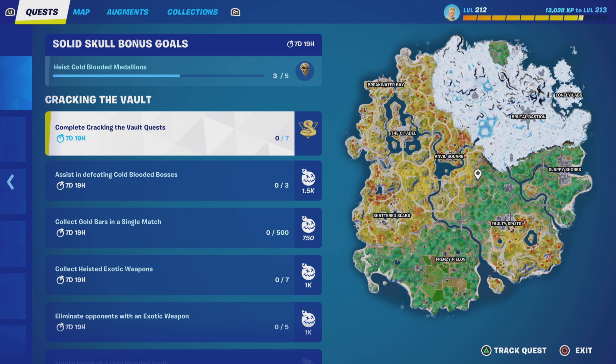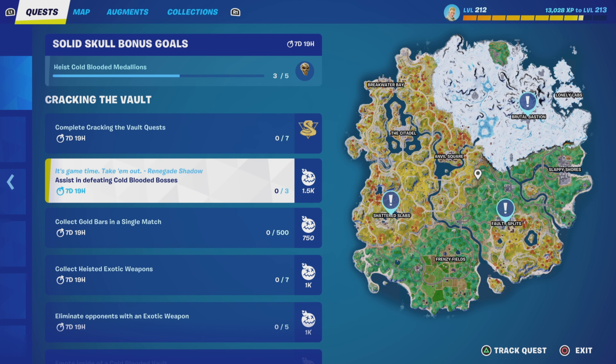The first one we're going to be looking at is assist in defeating cold blooded bosses. You need to do this 3 times. It's a little bit harder than it sounds because these areas are hot zones for player drops — for those who either want to try and complete the quest, or those who just want to get their kill ratios up by killing people trying to do it.